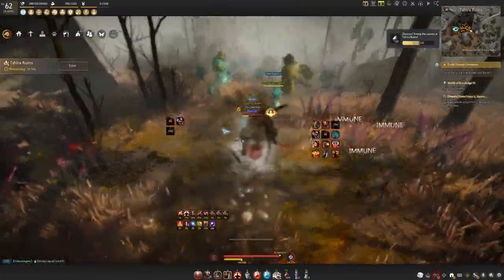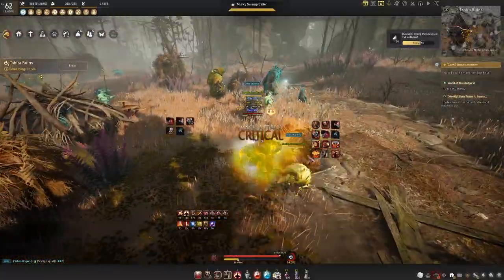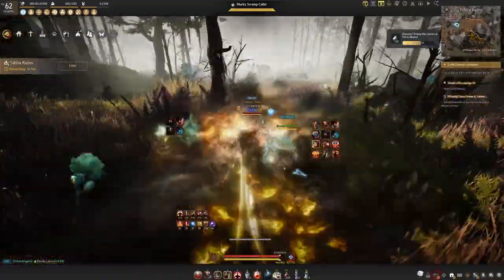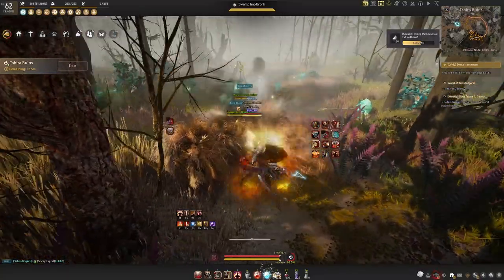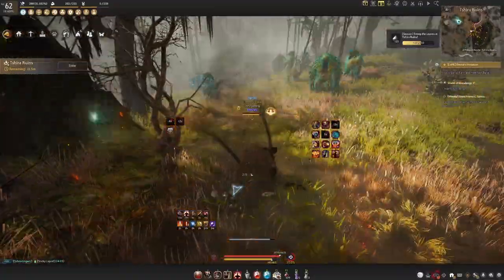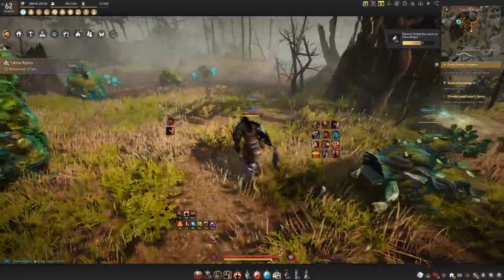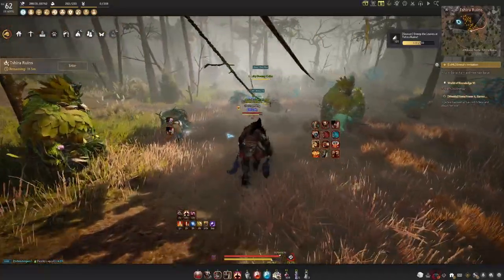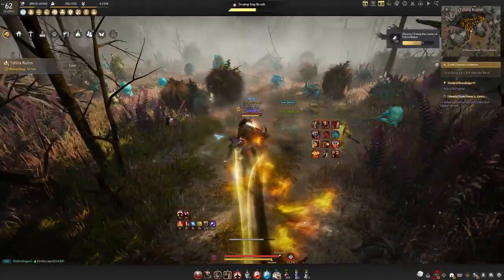So you basically extend up here a little bit, then you just follow the path down this way. You just make a left and just like that you're back at the start. It is that simple. You literally just do a circle around it, except when you get to the part that has the Grove Keepers, you just go over there. There's no mechanics you have to worry about. You're just here to kill mobs to get the potion piece and try to get your infinite potion.